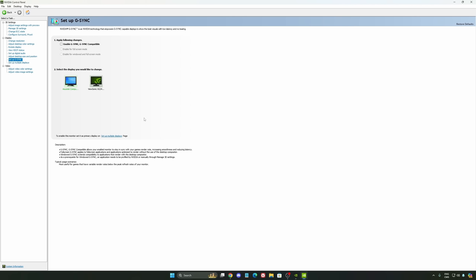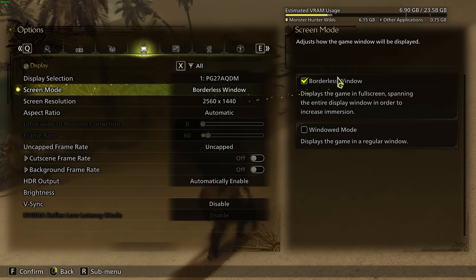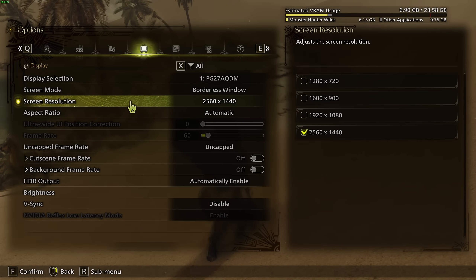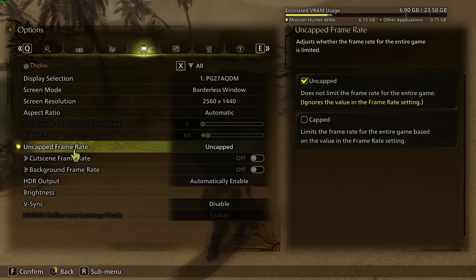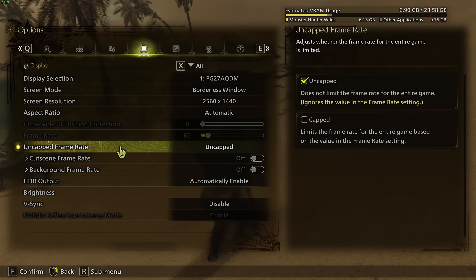Now let's go back to the game's graphic settings. First, Screen Mode — make sure you're playing Borderless, as there's no full-screen exclusive option. Resolution — make sure you're playing at native; you don't want to lower your resolution there since we're going to use upscaling techniques. I always uncap my frame rate and disable V-Sync to have the lowest input lag possible. But if you're struggling with thermals, that's not a good idea — just lock your FPS to match the Hz of your monitor.